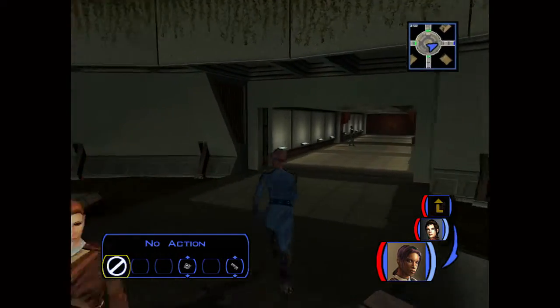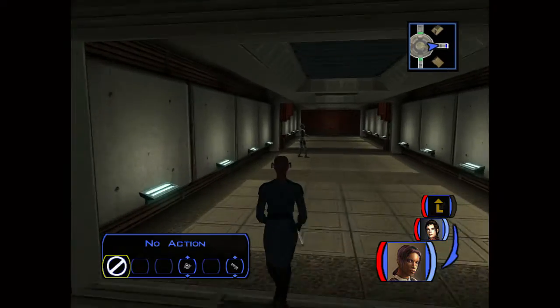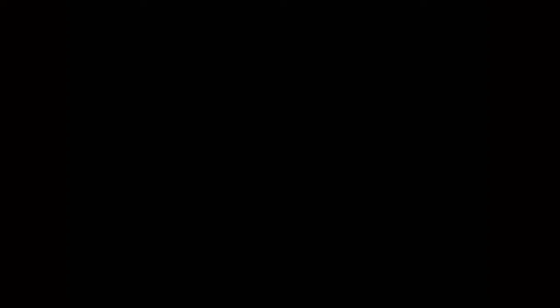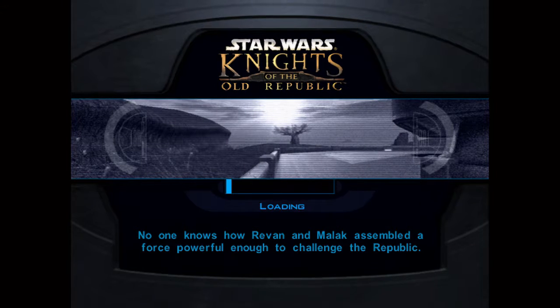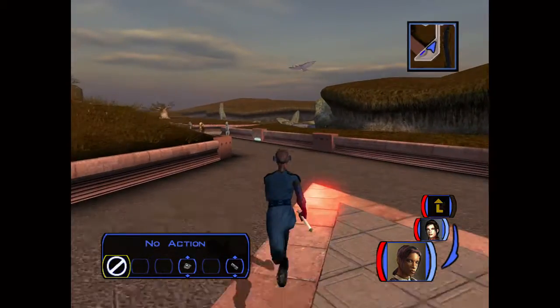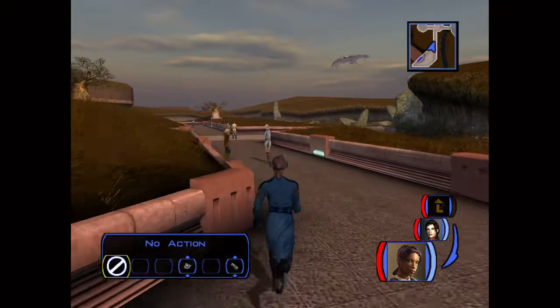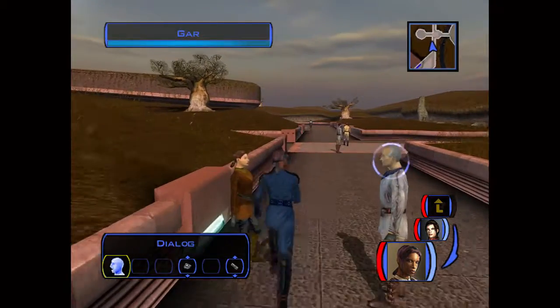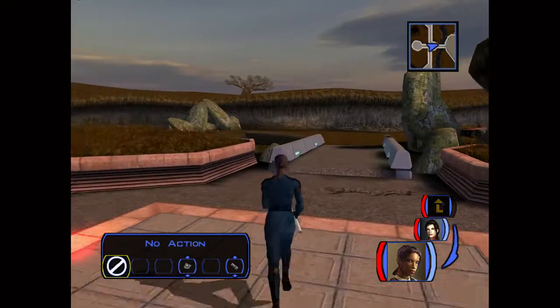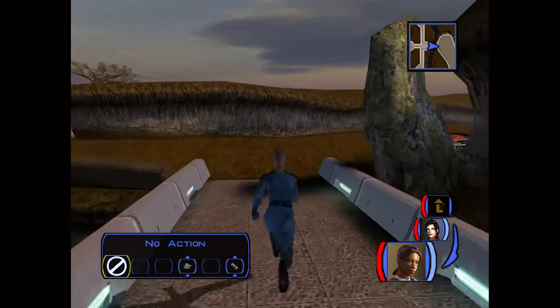He's literally working inside of the Jedi compound — he's approved by the Jedi. Which now begs larger questions: the Jedi are okay with his presence? It begs the larger question of who exactly is he selling weapons to? The villagers? The settlers? Maybe. The Jedi? Doubtful.